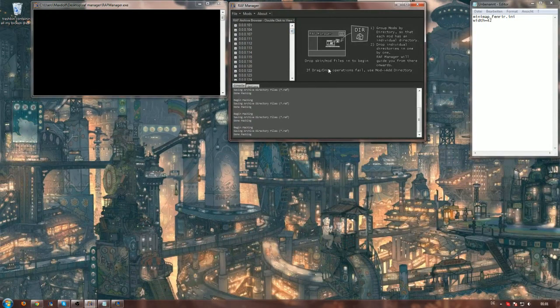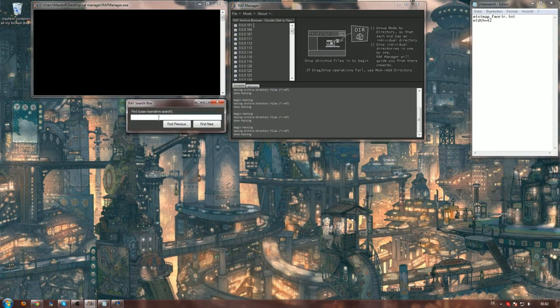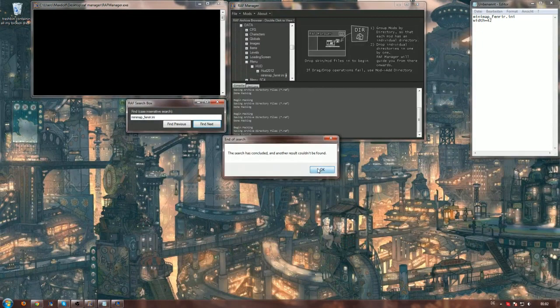After we have our RAF Manager open, we want to start with the first thing: increasing the size of the minimap icons of champions. I want to point this out — this is totally legal, you cannot get banned for this, everything is fine. You make a right click somewhere in this box here and select 'Search All Archives'. In this field you enter 'Minimap' and 'Fenrir.ini', and you search for it — there is only one result.